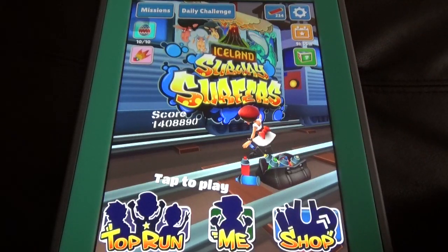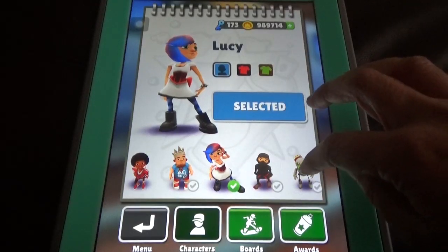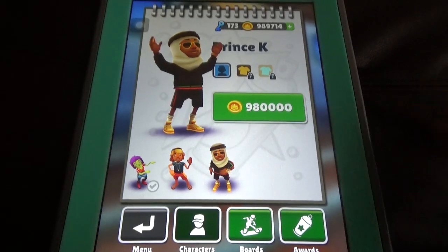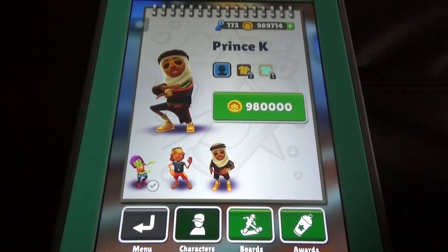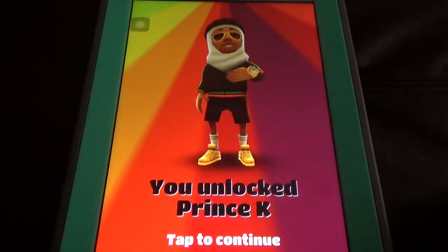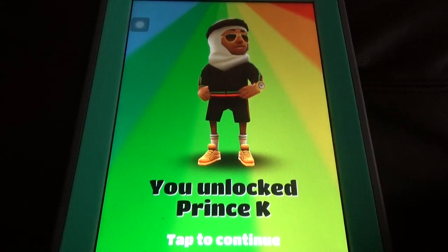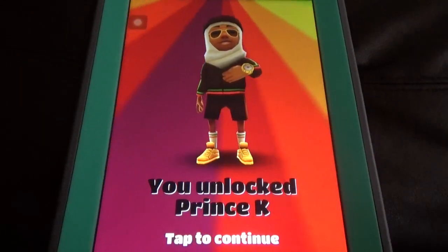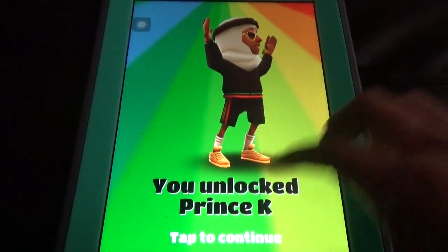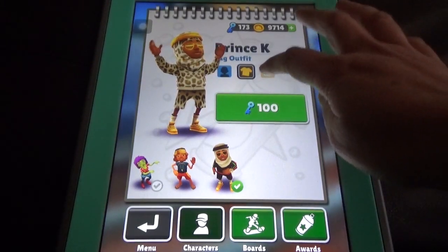In the 'Me' section you can find the characters. In this video I am going to unlock the character Prince K — he's 980k coins. So let's buy him. In Subway Surfers there is no second chance: if you click on the button, the character or hoverboard will be unlocked, so you need to think before you press it. He also has the most expensive outfits.